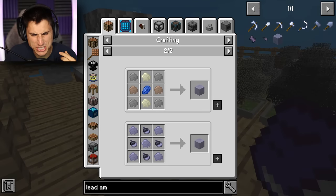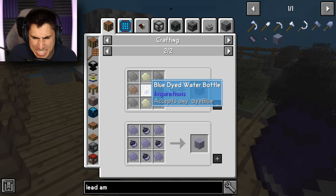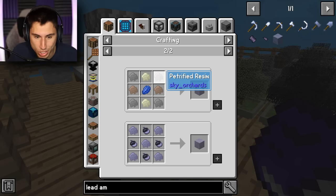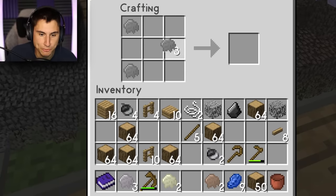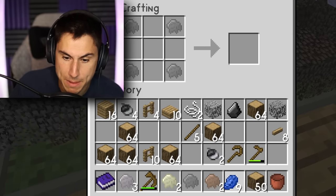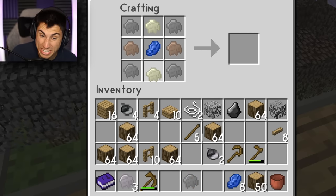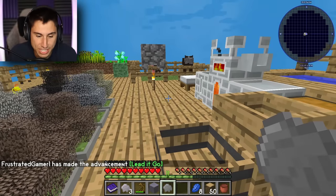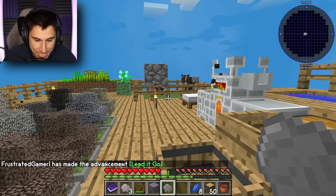Here's the recipe for lead — I need petrified resin, iron, sand, and blue dye or lapis. I already have lapis. We've got petrified on each of the corners, lapis in the middle, iron on the side — and yes, we have ourselves an iron amber! You can see the little advancement at the bottom: 'Let It Go.'